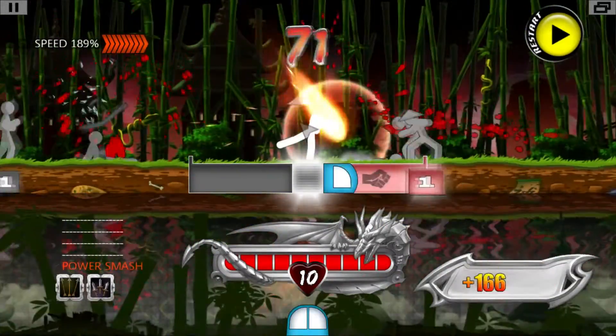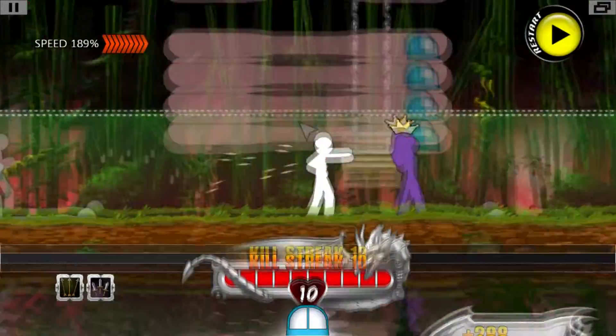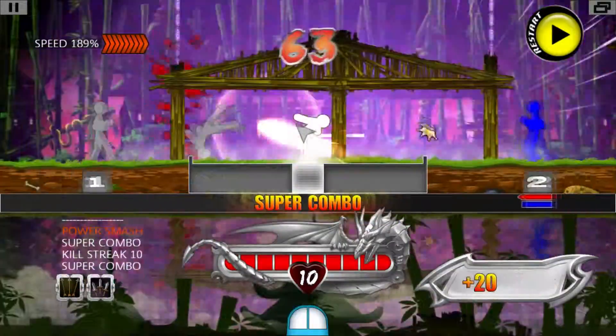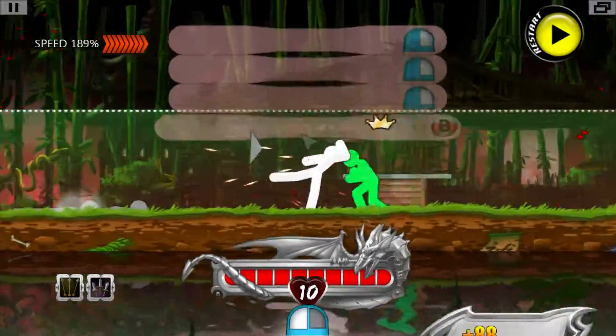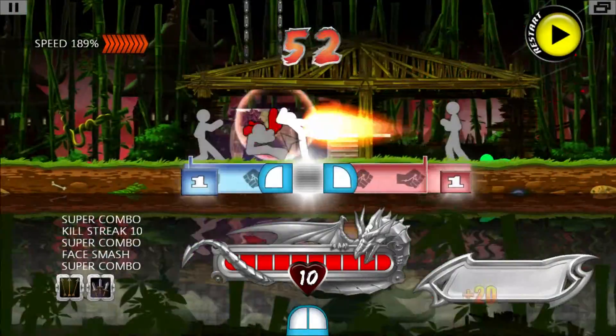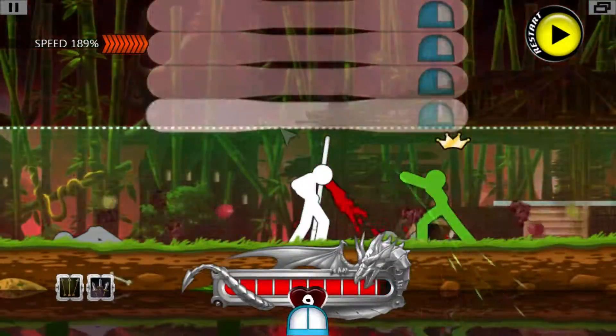Now this is an example of enemies that dodge. Blue dodges, green takes multiple hits. And these are the most difficult stages for me — the mob stages — because it is so demanding that you pay attention to every single mob on stage. If you screw up, well, you screw up. And it's very easy to do so here.